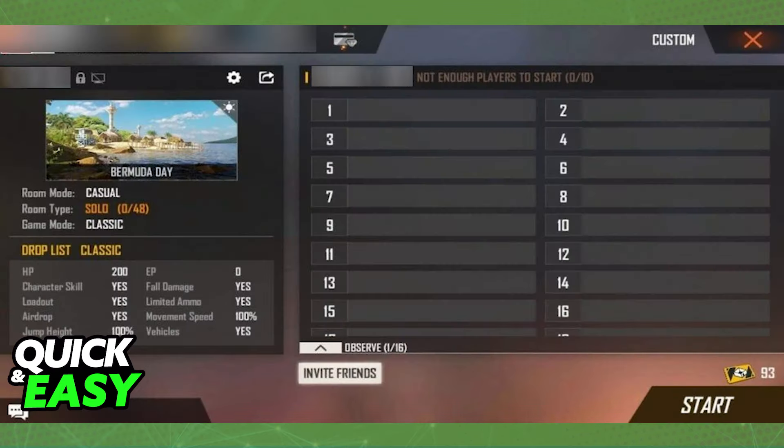When you select 'Create,' you will be able to change the parameters of the match, including setting up a password and the amount of people. Select 'Invite Friend' at the bottom and you will be able to invite any friends you have to join the party you just made.